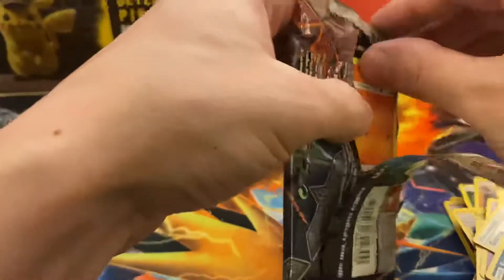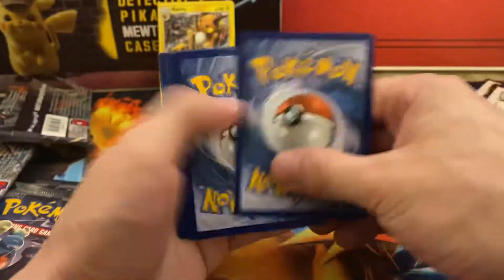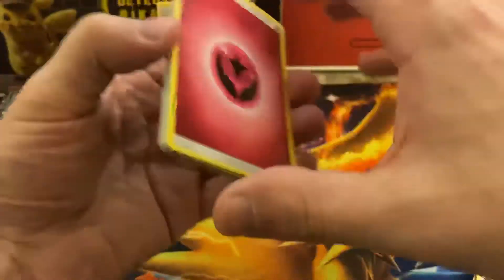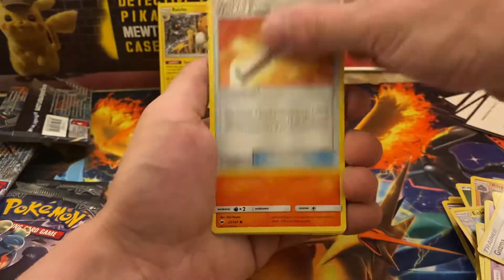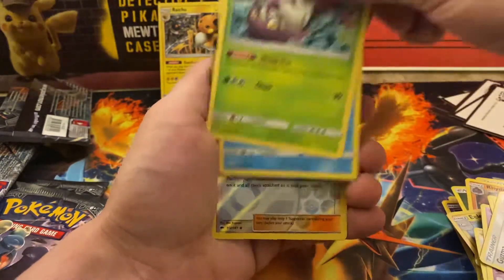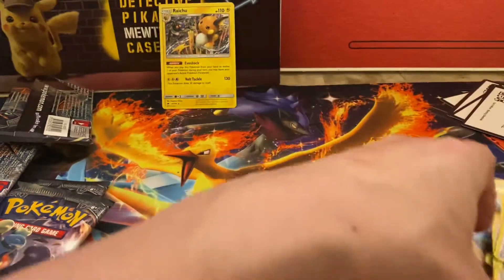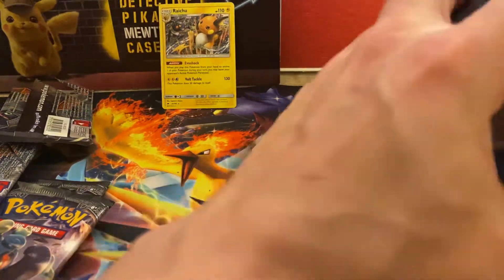We'll put a Rainbow Rare — that would be awesome. This set is just unforgiving with the pulls. Fire, Fairy — rest in peace Fairy Energies, we don't get to say that in the new sets. I haven't actually posted a video of any Sword and Shield — I might do one tomorrow, maybe. Vulpix, Acerola, and a Lycanroc. Wow, this box has just been awesome so far.